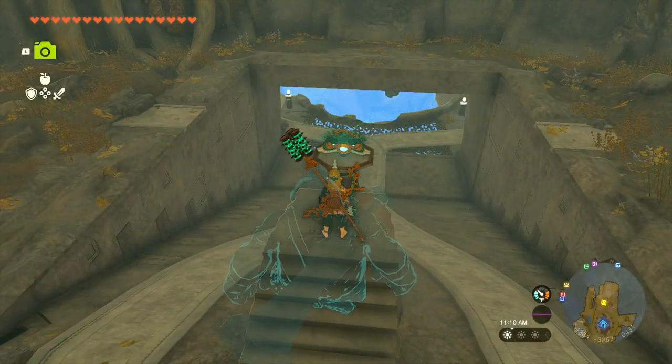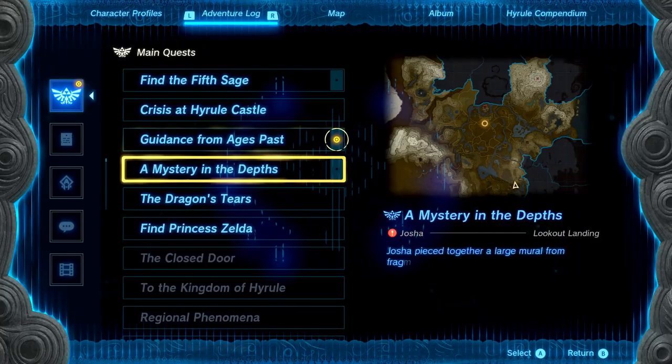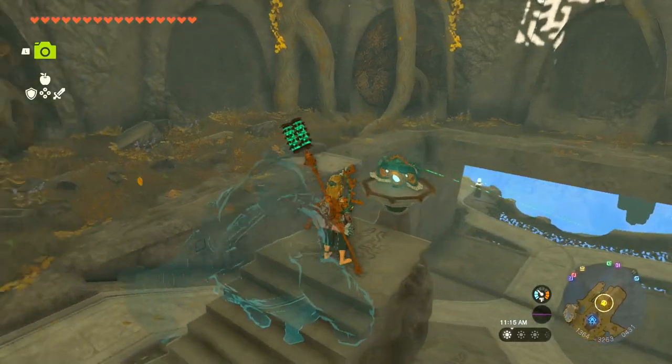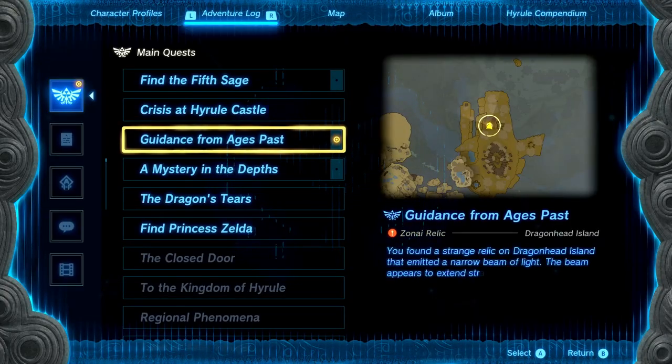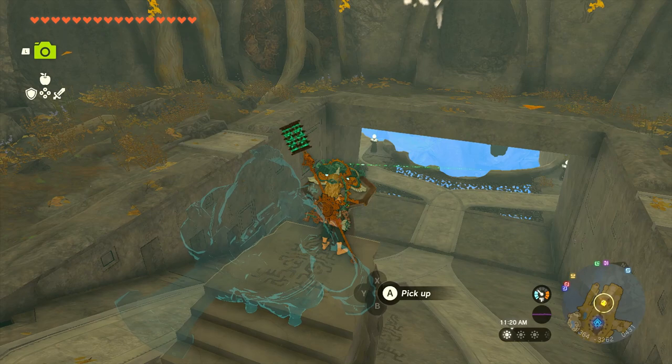Hello everyone, welcome back to The Legend of Zelda: Tears of the Kingdom. In the last episode we made our way through Thunderhead Isle and Dragon Head Island to find this mysterious object. It's guiding us to our next objective in 'Guidance from Ages Past' — we need to follow that light. The voice speaking to us was probably Minaru, the fifth sage.